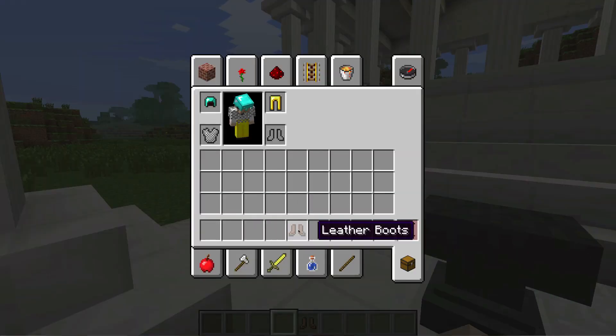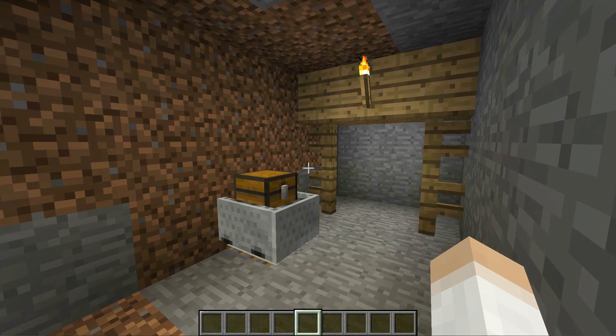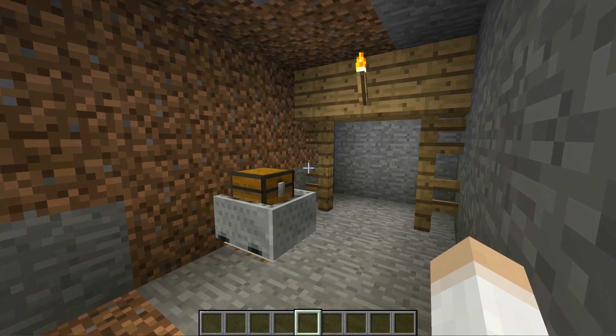You can now equip armour by shift clicking the items inside of the UI or by right clicking the armour whilst holding it. Chests in abandoned mineshafts are now chests in carts inside of mineshafts.